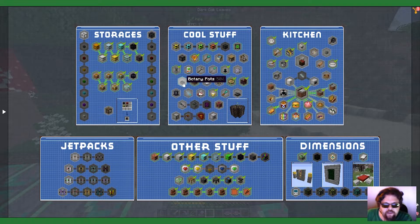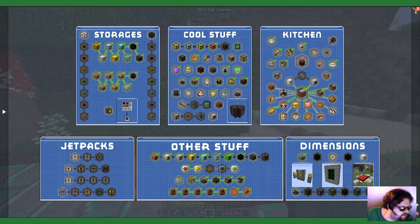DNA sampler, mob cage, botany pots — I will need to step away for a second.